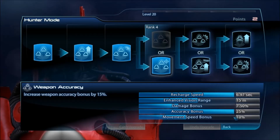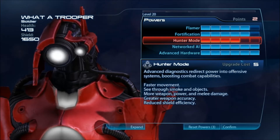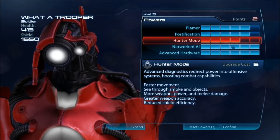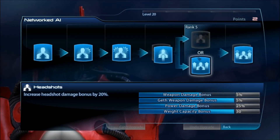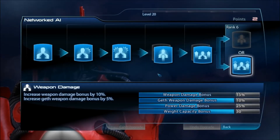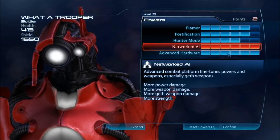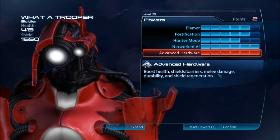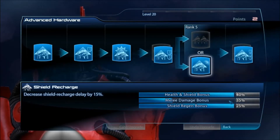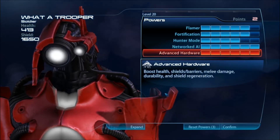I decided to go for weapon accuracy so I can fire the Javelin at close ranges and have it almost act like a shotgun with almost infinite more power. For Networked AI, I teched for power damage, then headshot damage, then weapon damage and Geth weapon damage, because the Javelin and the Geth Pulse Rifle are both Geth weapons. Health and Shields, Health and Shields, and recharge — the extra recharge here of 15% boosts it up to an additional 45% recharge rate, which is amazing.